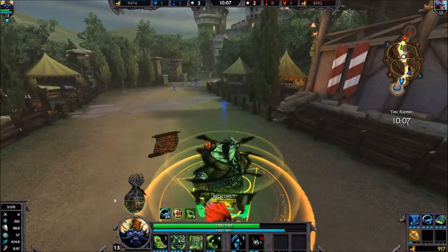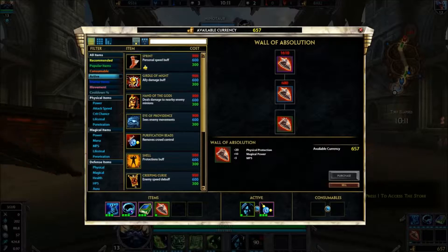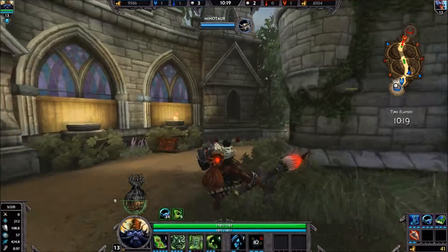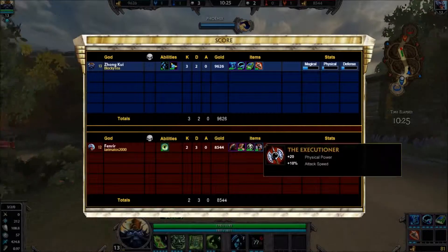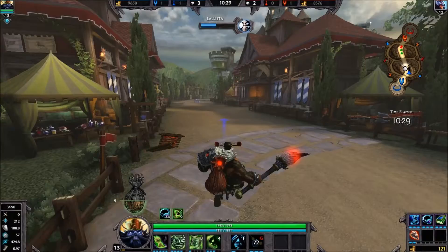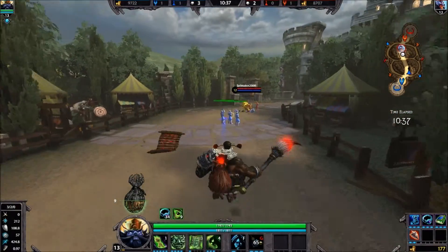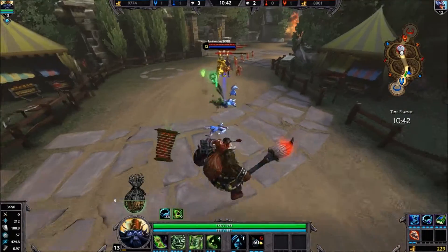Build-wise, if you're having trouble and just can't get through his penetration and passive defense, get Executioner. He's using the recommended build and it's working well - he's got a lot of penetration. Once Executioner gets maxed out he'll start taking a lot more damage from basic attacks. I'm countering it with Wall of Absolution, which increases my defense.